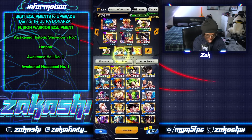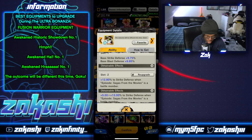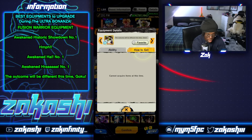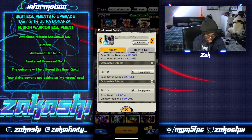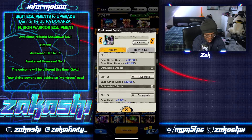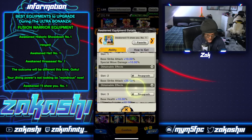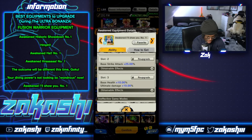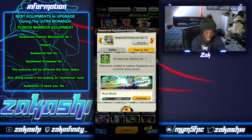For PyCon and Gogeta specifically, there's this equipment — 'The Outcome Will Be Different This Time.' It's really good for PyCon and Gogeta because it gives them defenses. You want to go for the strike defense — you get double defense and also HP, which is basically everything PyCon and Gogeta needs. Moving on to Ultra Vegito Blue — 'Your Divine Power Is Not Looking So Wondrous' — it's super good: ultimate strike attack, HP, and defenses. Fusion Warrior Red. You can get this from the ultimate equipment collection. There's also another one that's super good for Ultra Vegito Blue: Awakened number one, giving special moves, strike attack, and ultimate damage. For Vegito's, you get it from the memory — Zenkai Ultra Space and Rush Shot — then you awaken it.